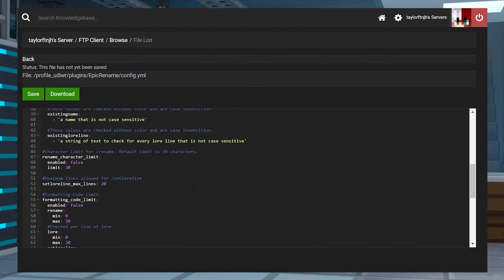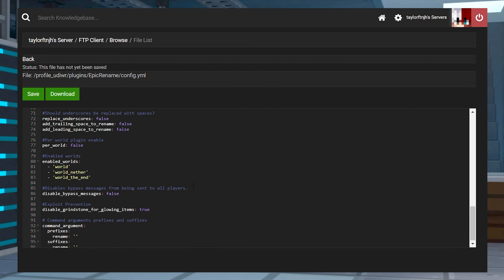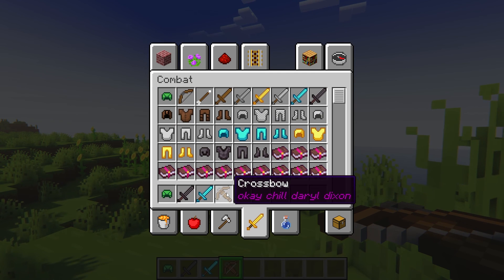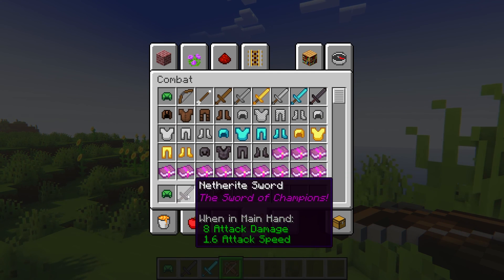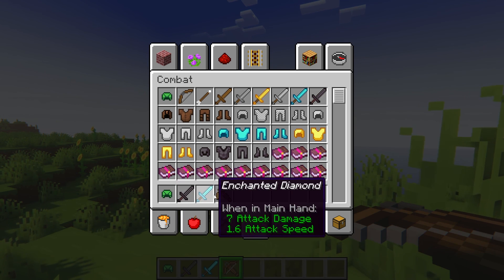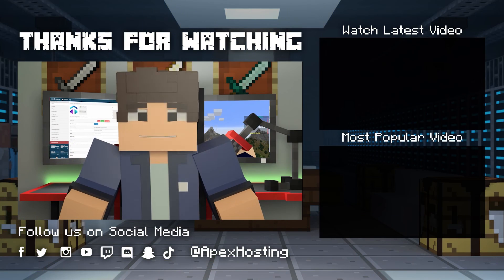Epic Rename is a small but super powerful plugin that is a great way to add personality and even organization to your world. Not only can you add jokes or funny names to all of your items, but now you can name your enchanted tools to make it easier to differentiate between all of them. That's all for this one gamers! I hope you have lots of fun! Thanks for watching!